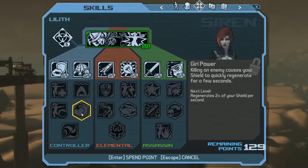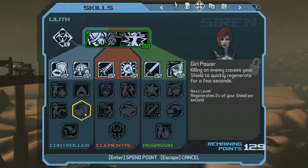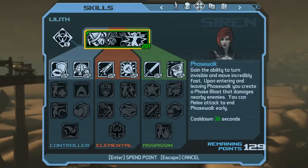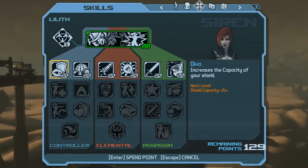Girl Power is fantastic. It has great synergy with D.Va — D.Va increases shield capacity, and Girl Power regenerates a percent of shield per second on kill. That's a winning combo in the same tree. Hard to Get is also amazing. 15 seconds off your Phase Walk cooldown is almost 50% reduction, which gets you Phase Walking more often, more Inner Glow regen, and more shield regen to fully take advantage of D.Va. You want your Phase Walk up as often as possible — it's your escape card and your offensive Swiss Army Knife.